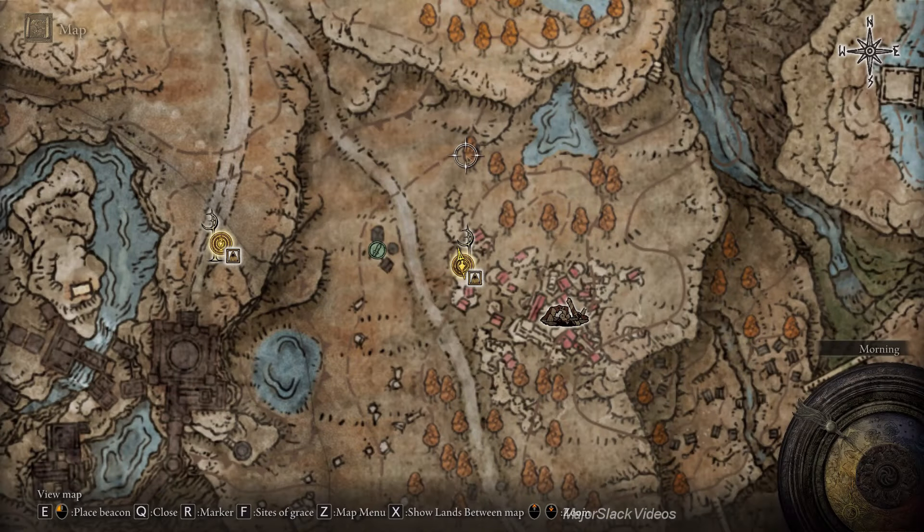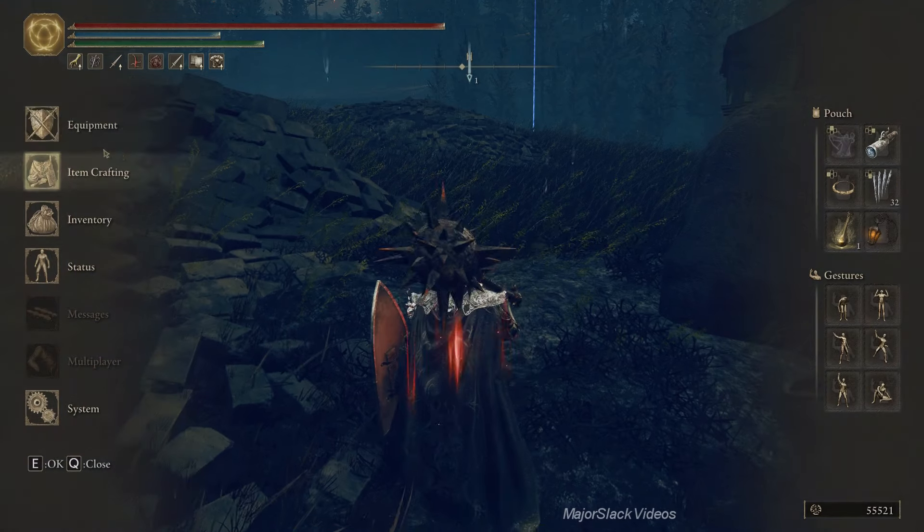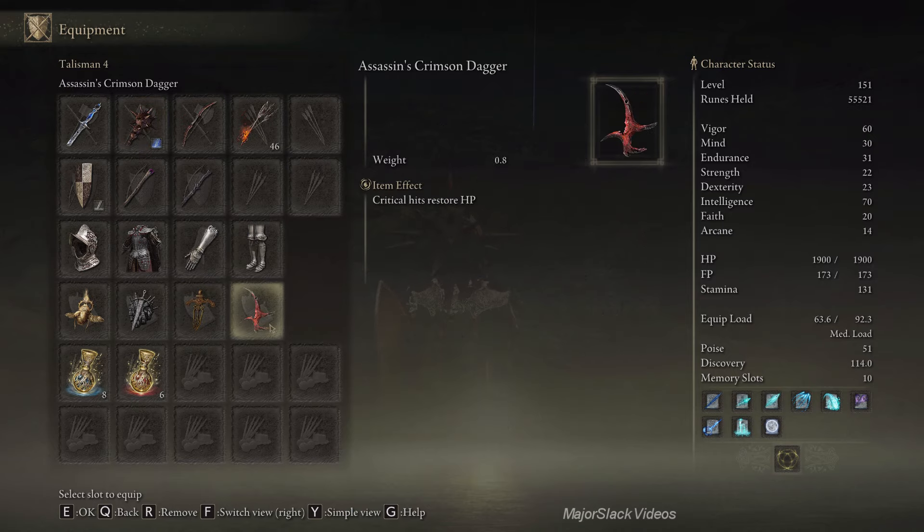Looking to the north here — see these three trees? There's a Black Knight galloping around this area. If we go right next to this tree here, let's put a beacon there and hide out in the bushes. We can ambush him with our Great Stars with the Savage Lion's Claw on it. Let me make sure I've got all the Ray Talismans on. Everything is good. Let's go do it.